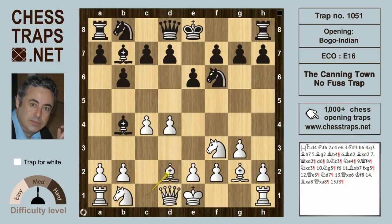White interposes Bd2, and after Bxd2 the usual recapture is with the queen: Qxd2. We've seen this position before in the Monticelli Chat Trap, which is well worth checking out.